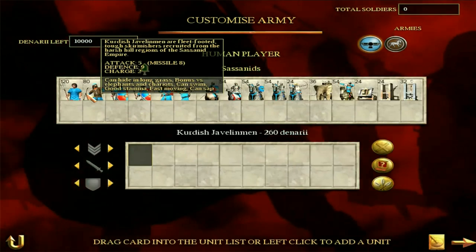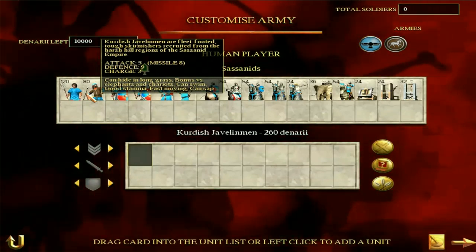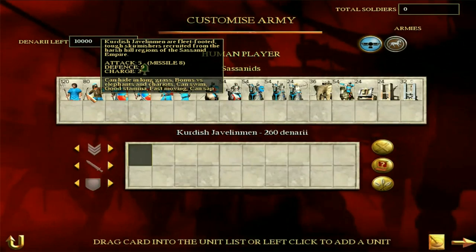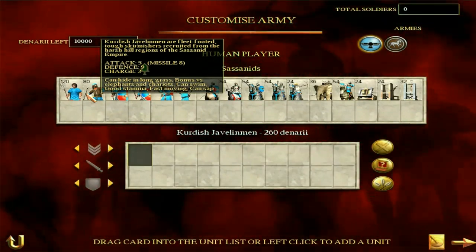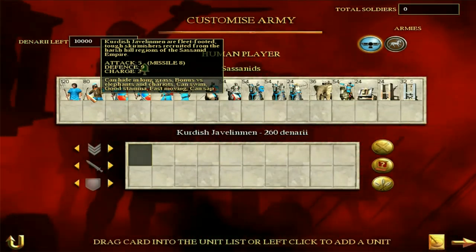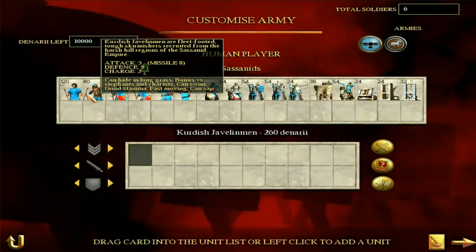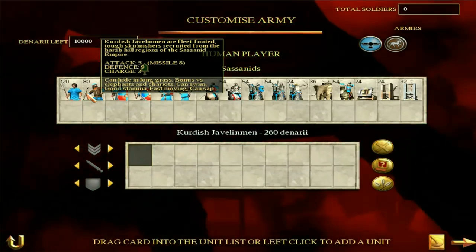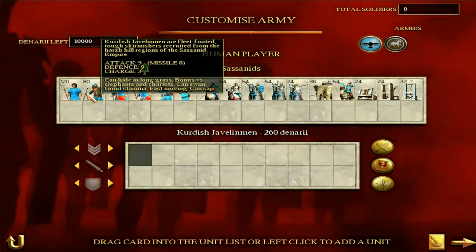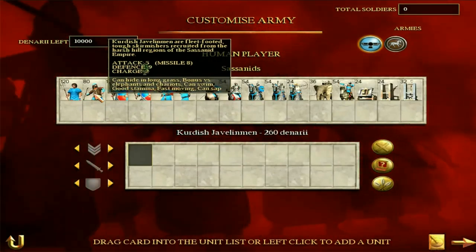Then we have Kurdish Javelinmen. I quite like Javelinmen - not as much as horse archers, but pretty solid. Eight missile attack for Javelinmen isn't too bad at all. Attack of five, defense of nine. These guys aren't meant to be in the melee, though they can hold up a little bit - the defense of nine isn't too bad, and their good stamina means they can fight a little bit longer without getting tired. Not too bad Javelinmen, but nothing particularly amazing.